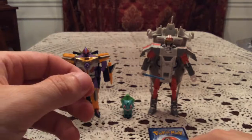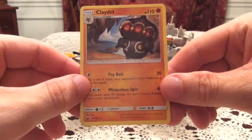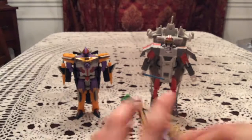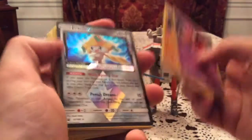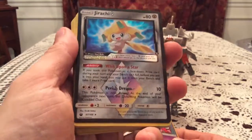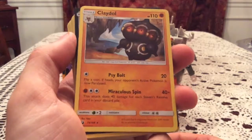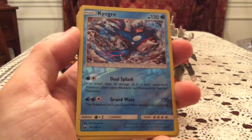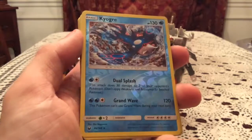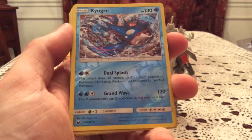Very very happy with that. The rare is Claydol — that's actually a card I still needed, so very nice. That last pack definitely came through. Overall, very pleased with this three-pack opening. No holos, no GXs or full arts or better, but we got this Jirachi Prism which I'm super happy with. On top of that we got one new rare with Claydol, and this really really awesome artwork of Kyogre in reverse holo. I wonder how that looks with a holo — I'd love to see that with a holo effect. That'd probably go really well with the water.